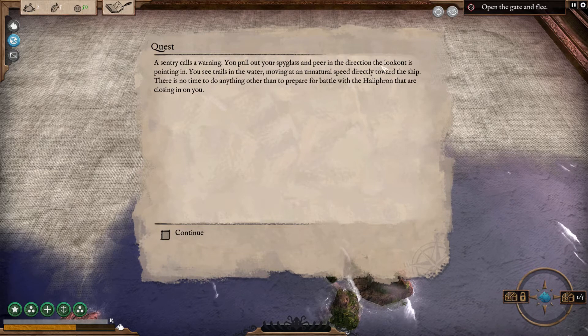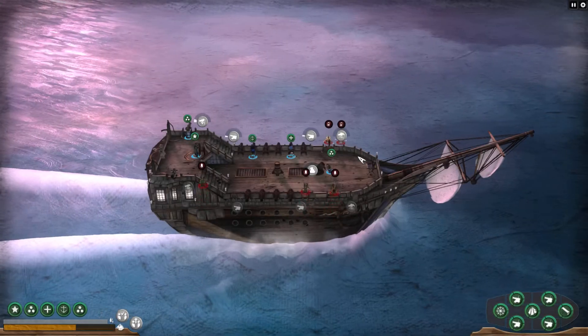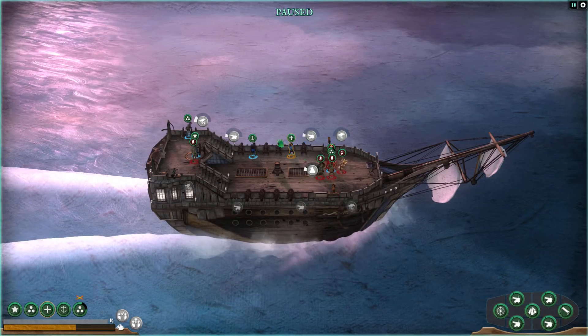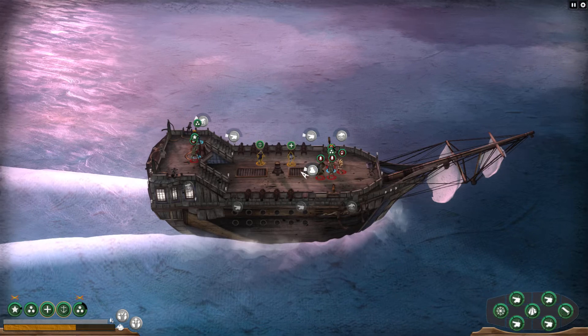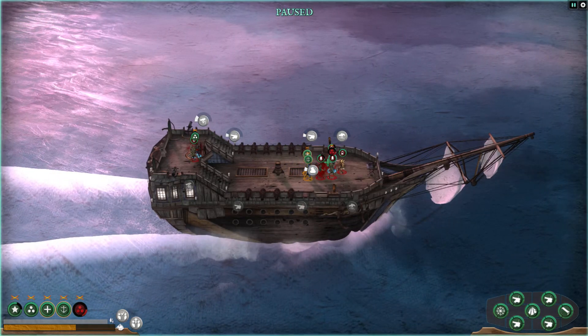Sentry calls a warning — you pull out your spyglass in that direction and see trails in the water. More Halifron. You two will go fight this guy, you too will go fight these guys. You shall run away.